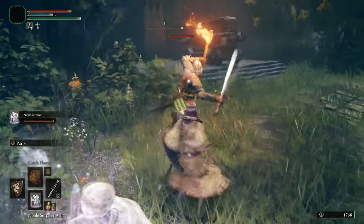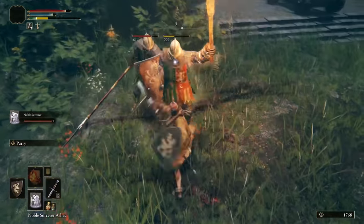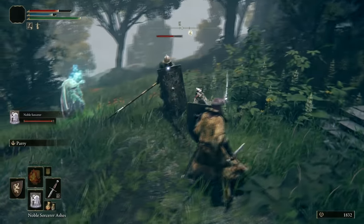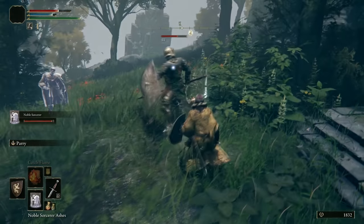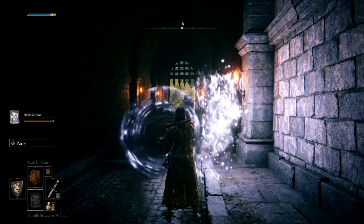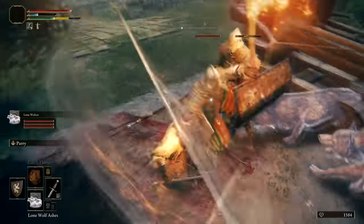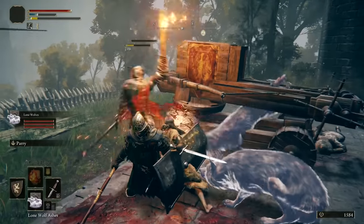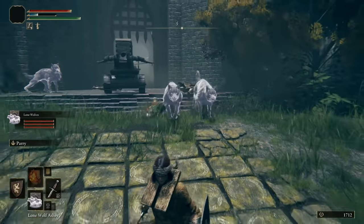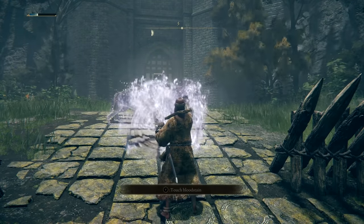Another powerful way to make use of FP is by summoning spirits. Once you acquire the summoning bell early in the game, you'll be able to equip spirits on your quick select bar and summon them for difficult encounters. As long as you have enough FP and as long as this Rebirth Monument symbol marks the encounter as difficult, your spirits will fight alongside you until death. Some are ranged attackers, some are tanky, and some are a combination of both — decide what works best for your build and the encounter. Only one type of spirit can be summoned at a time, and spirits cannot be summoned during multiplayer.